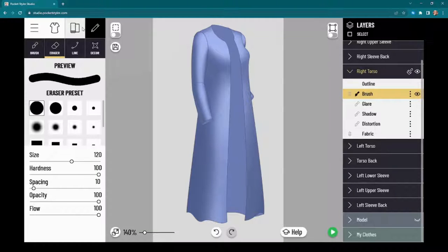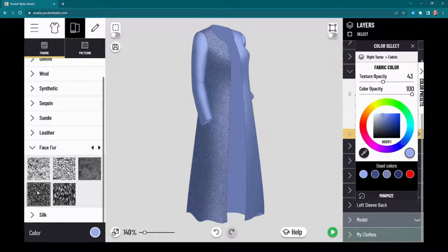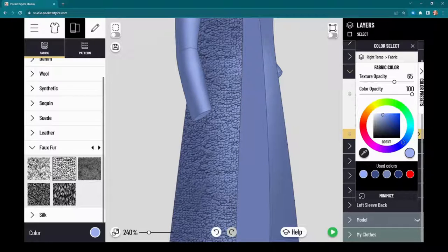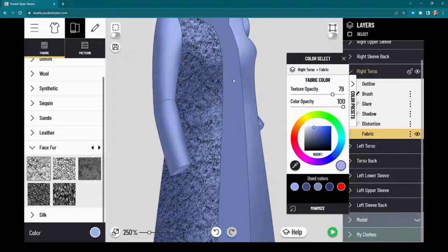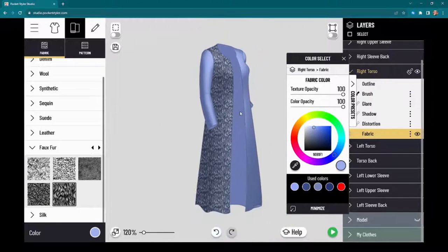They do have one fur preset — sort of a 2D flat pattern — which you can find if you go into fabric and down to faux fur. There are a couple of options: there's this one which looks the most realistic, and then there are these other interesting textures. You control how the intensity of these patterns appears in the fabric layer and in texture opacity.